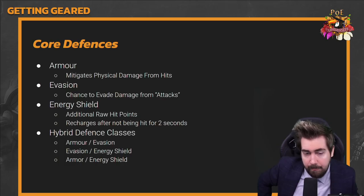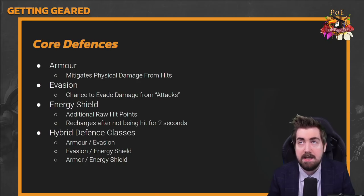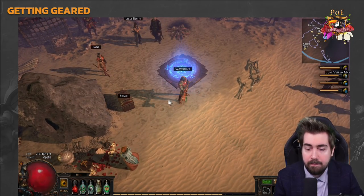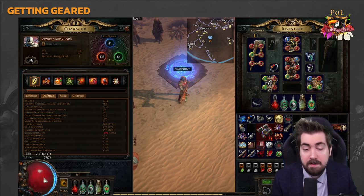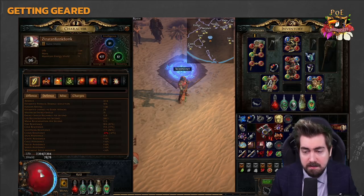Next up is energy shield, which is very different from armor and evasion. It doesn't mitigate or avoid damage — it absorbs damage exactly the same as life, one-to-one. Taking 100 damage is 100 damage on energy shield or life. One key difference: energy shield recharges over time, starting two seconds after not being hit. By default, all chaos damage goes straight through energy shield, though there are ways to stop that.